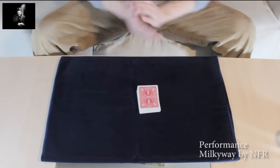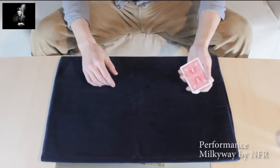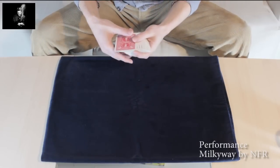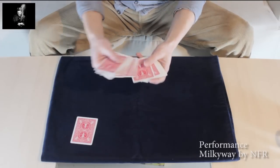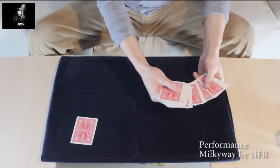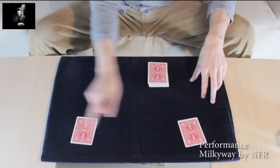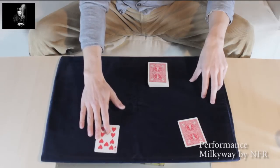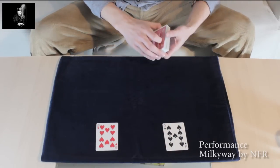I'm going to show you something really amazing. Go to a spectator and say: I'd like you to pick one red card out of this pack, like this — use maybe a black heart — and put it over there. Let's say you have the red card and you have the black cards. Really cool.